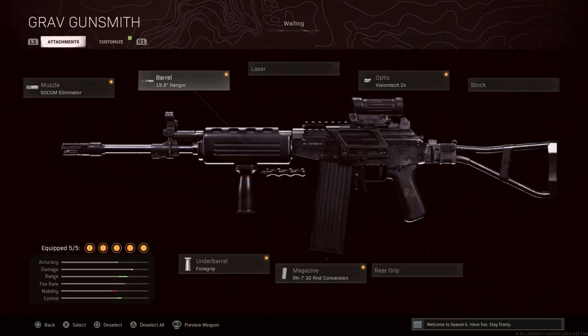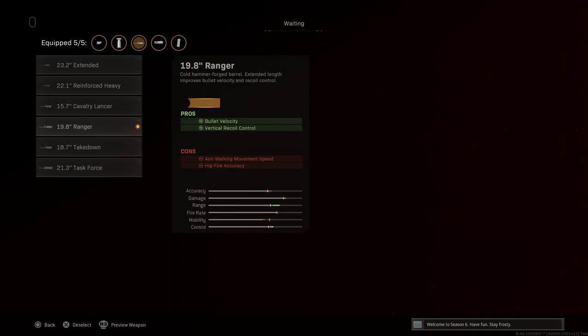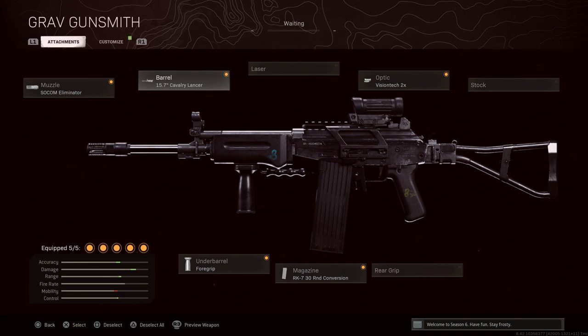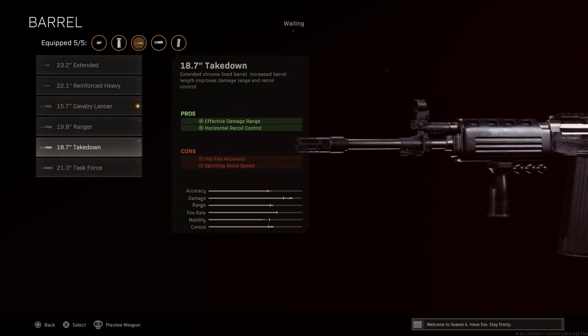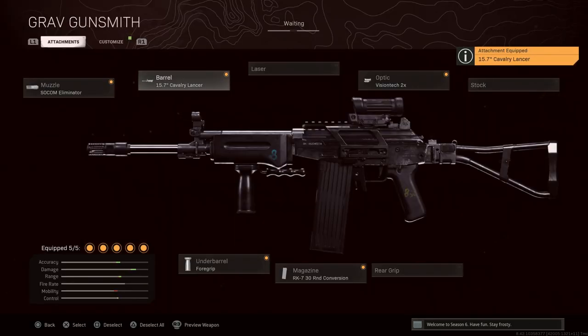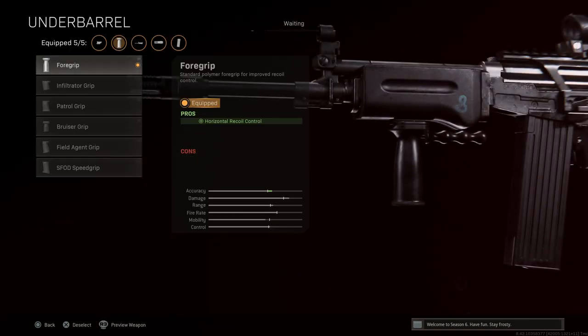For the 7.62 version of the SAR, the real-life barrel length is 15.7 inches. We have the 15.7-inch Cavalier Lancer option available, though that's more suited to the 5.56 version. You could also use the 18.7-inch Takedown or the 19.8-inch Razor since they provide the right hand guard for comparison. For this build, sticking with the 15.7-inch to match the real-life spec. A SOCOM limiter is added for aesthetics, along with a foregrip.